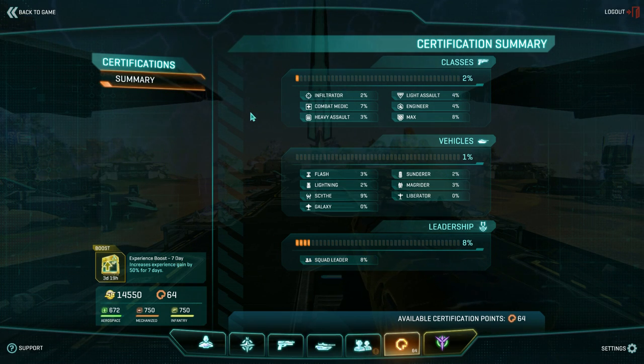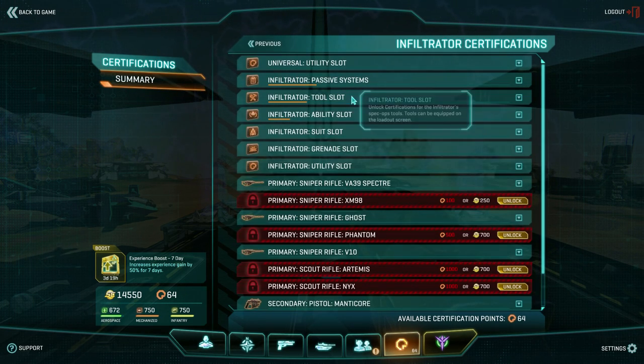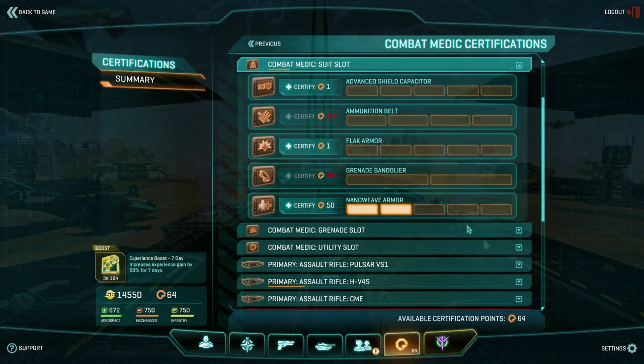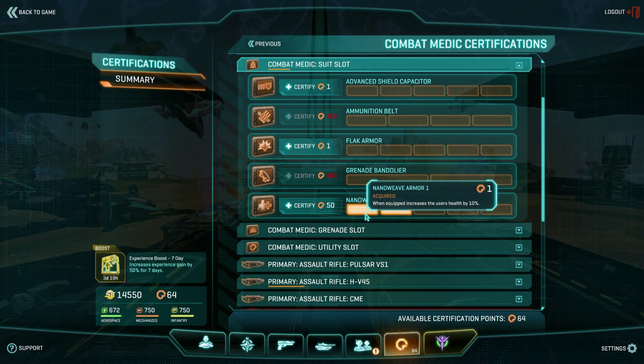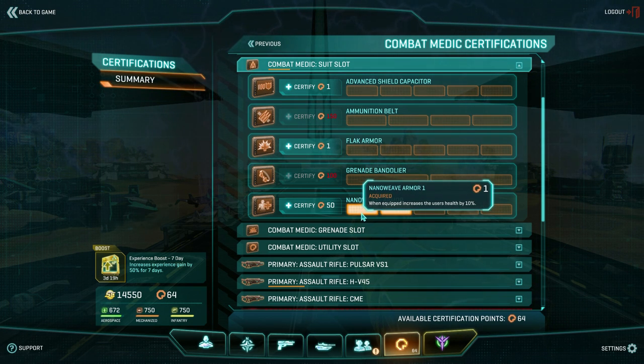Because Planetside 2 has so much infantry action it's a good idea to spend some certification points across the different classes. You can actually do quite a bit with just a few certification points and I see a lot of people neglecting this early on. If you come into any of your infantry classes — aside from the MAX which has different cert upgrades — you can go into say the combat medic, go into the suit slot, and nano weave armor only costs one certification point. The first level increases your health by 10%. You should do that before you even get into the action — that's totally worthwhile. Make sure you equip it in your soldier slot.